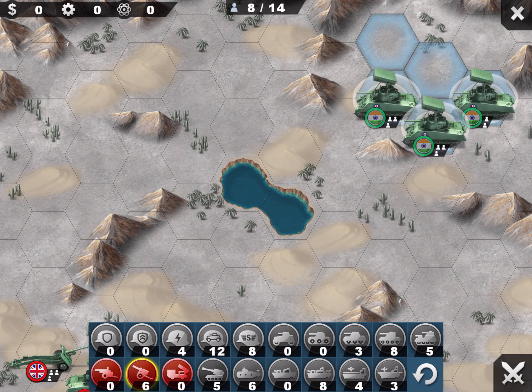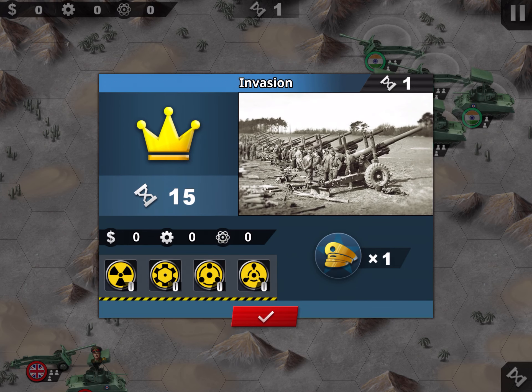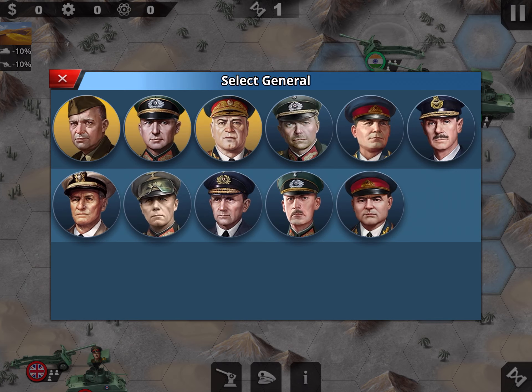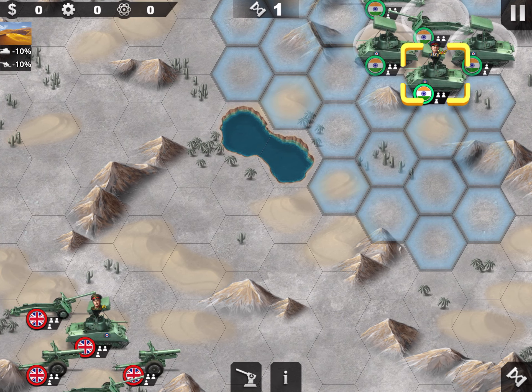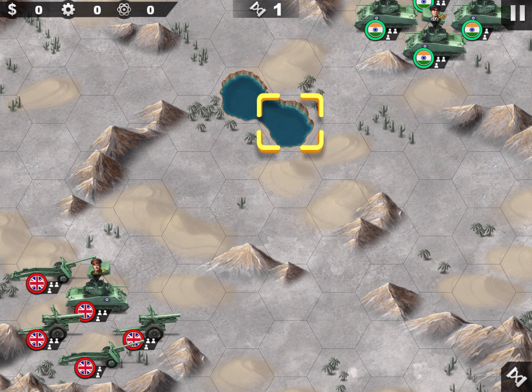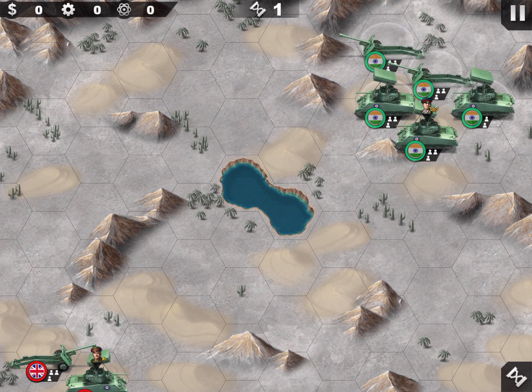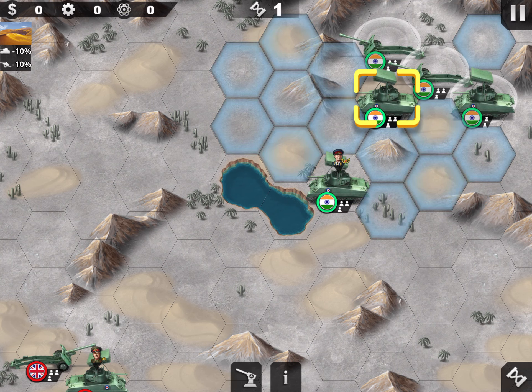You have up to 14 units you can place, plus one general. Whenever you see a lake, use it to induce these morons to go into the water. This is a very small lake, of course, but still — let's encourage them.